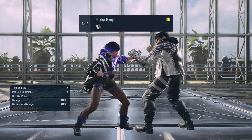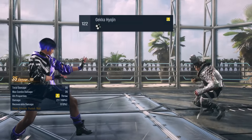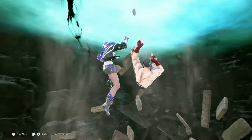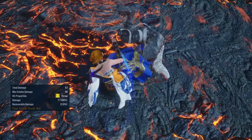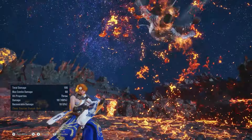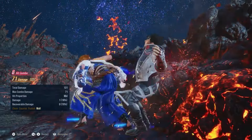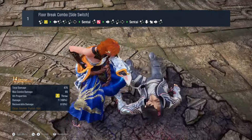Starting with her generic throws, her 1+3 is my favorite one because it can cause a floor break, and depending on the stage, you get a different combo. If you get a floor blast, the animation of the explosion realigns you with the opponent, so you can follow with whatever basic combo you got. But in a floor break stage, it launches them sideways, making it a bit awkward to juggle the opponent.